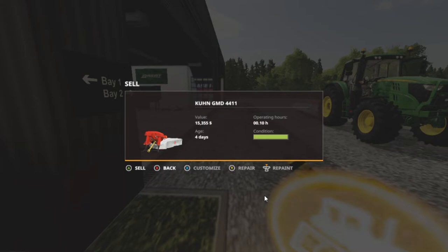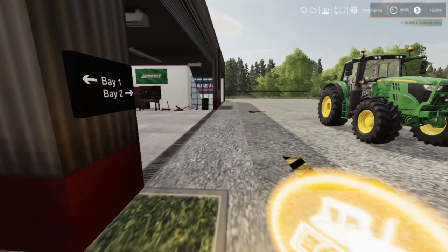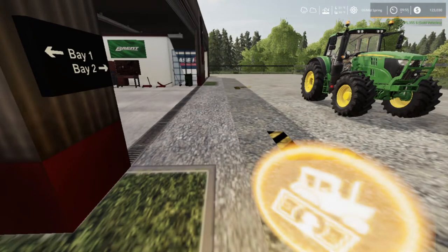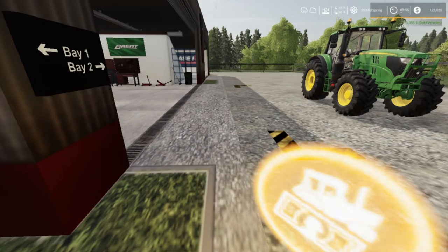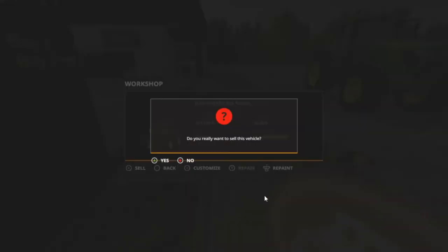We're going to sell this for $15,355. That brings us to $123. We're going to let them repair it first - $210. We're going to get $113. If I get more than that - $113,518 - I'm going to go ahead and sell it.